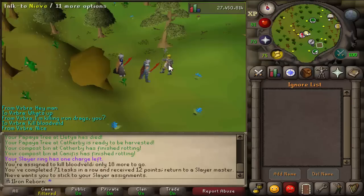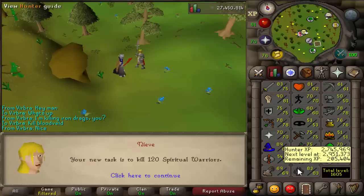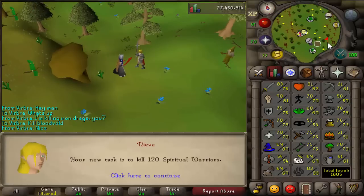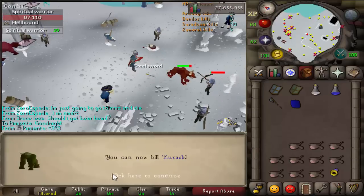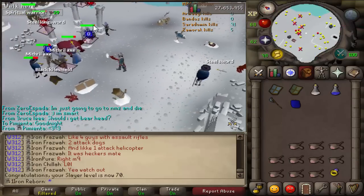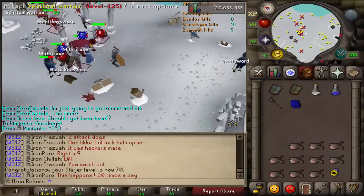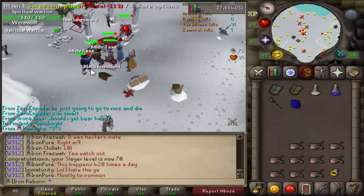Finished our 71st task. Been doing Spiritual Warriors. We're about 9k away from 70 Slayer. And with this one we are now level 70 Slayer, so we can now kill Kurask — though I have no idea if we'll keep the task or not, I don't think they have too good of drops. Only 29 left.